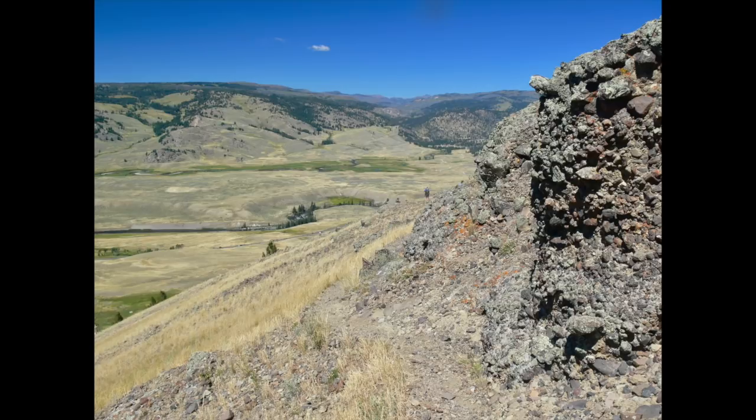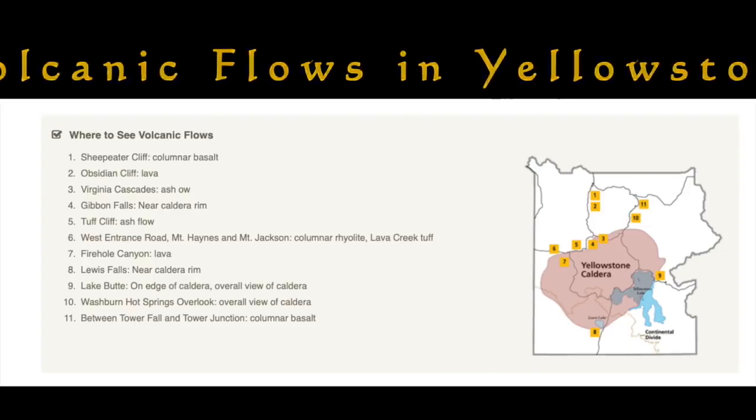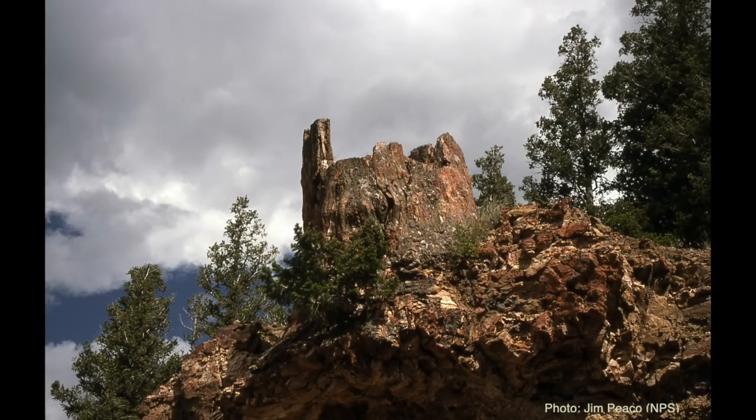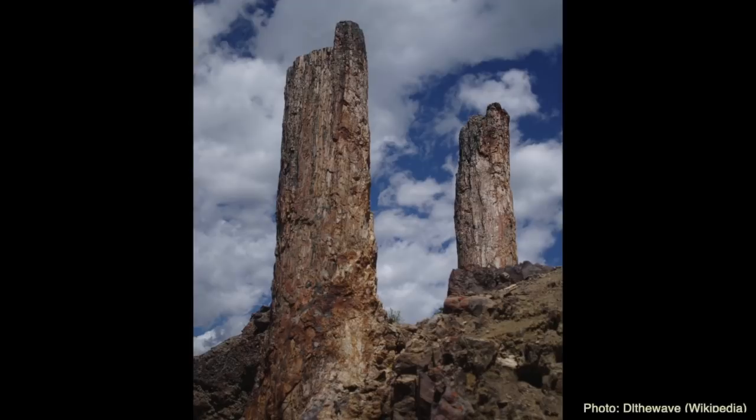Back then Yellowstone was even more geologically active than it is now with all the geysers and hot springs. There was actual volcanic activity, and 50 million years ago some volcanic eruptions in the area buried the forest in ash. Over time the organic material of the trees began to decay, and groundwater rich in silica seeped in, preserving the buried forest by basically freezing the wood and halting decomposition — and that's what petrified them.